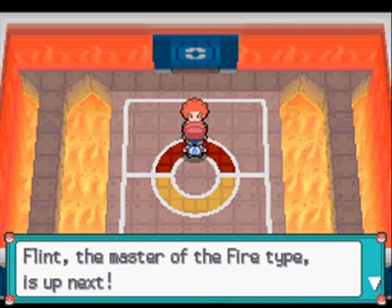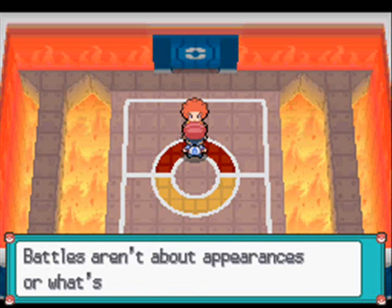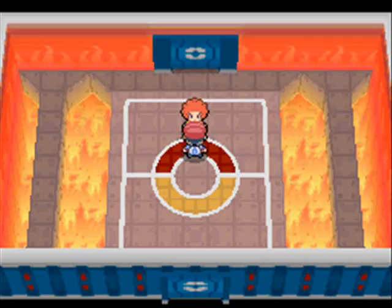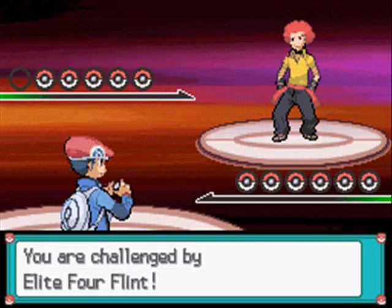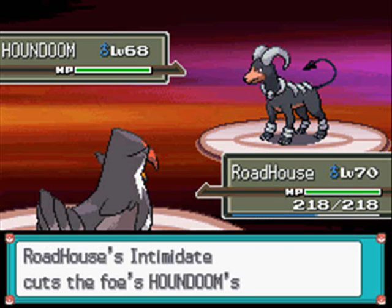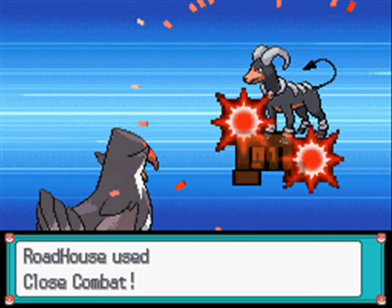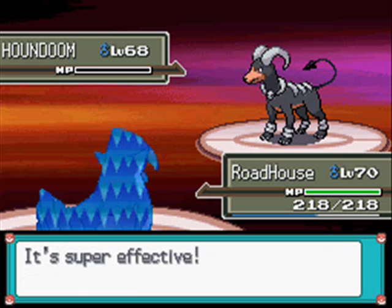Flint: 'I was waiting for you, Challenger.' Flint, the Master of Fire type, is up next. 'Battles are clashes of the burning spirit of Pokemon. It all comes down to whether the combatants can burn hot or not.' He leads with a Houndoom, Level 68 Dark Fire type with the ability Early Bird, with the moves Flamethrower, Sludge Bomb, Dark Pulse and Sunny Day. Hit this thing with a good hard physical Fighting or Ground type move - Water, Rock work well too.